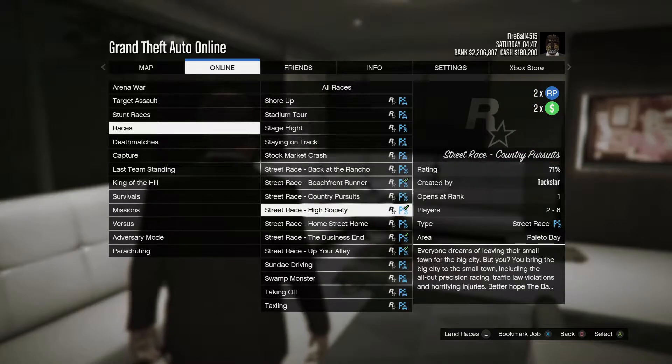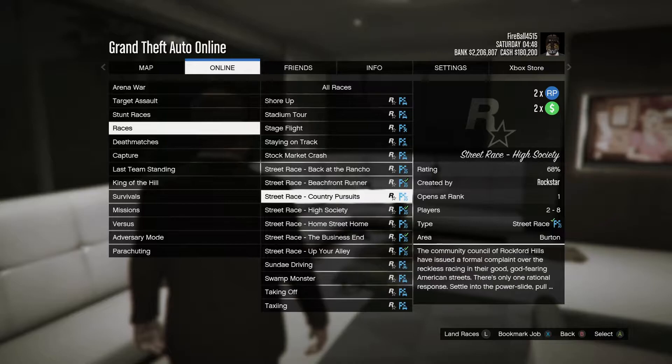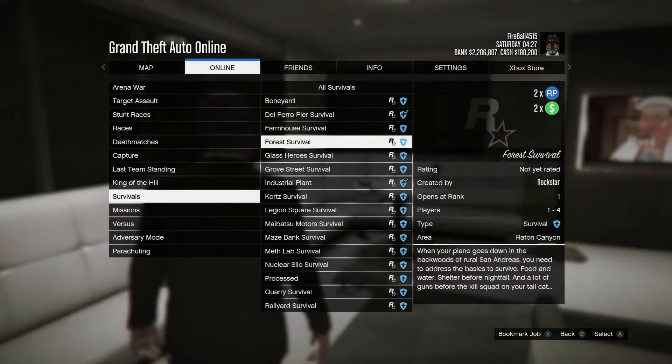Triple money this week is the business battles, and we have two double money events. The first double money is street races, and the second is survivals.